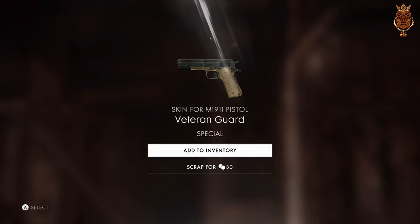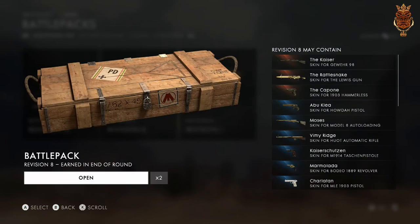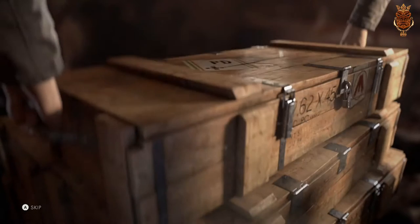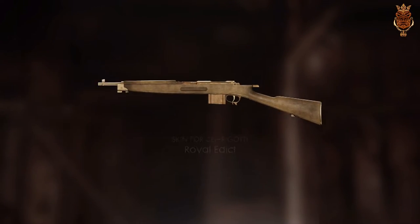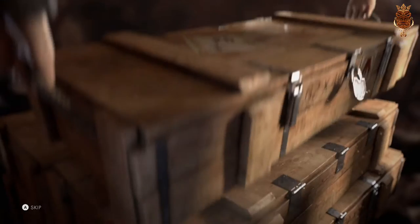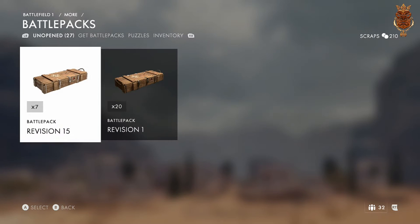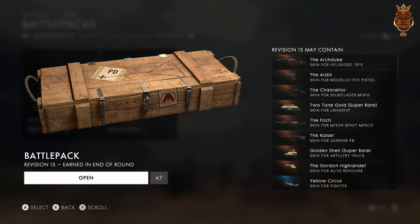I did not get it, so I got some kind of camo for something. We'll open this one. Oh, that looks pretty nice actually. I'm gonna just add these all to my inventory because I don't know what I got and what I haven't yet.